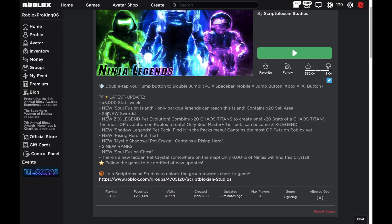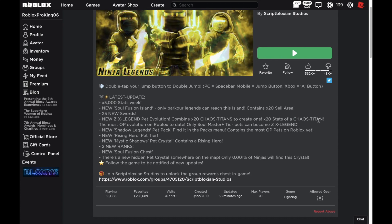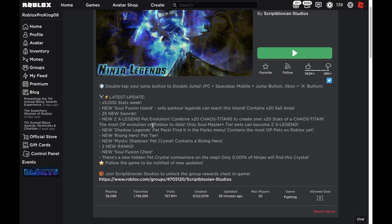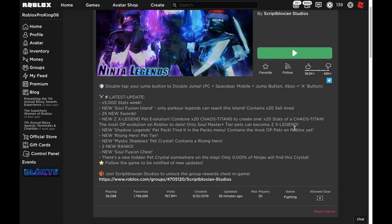New ZedX Legend pet evolution — combine 20 Cow Titans to create one 20 times stats pet. This is going to be OP, probably the most OP evolution on Roblox to date. Only Soul Master Plus Tears can become Zed Master Legend — interesting.